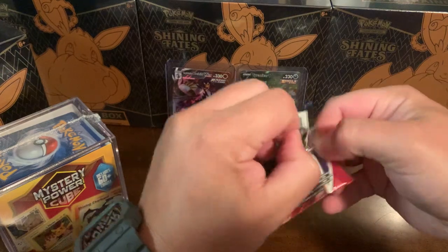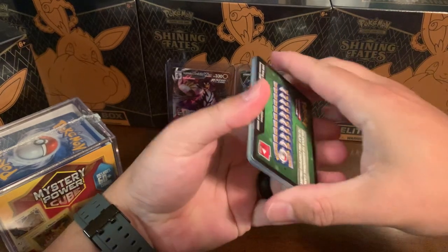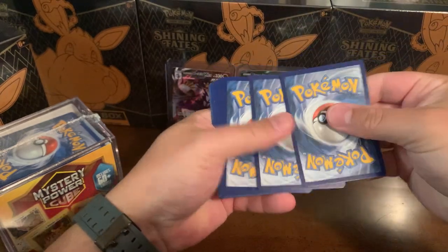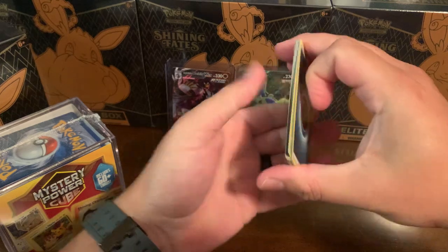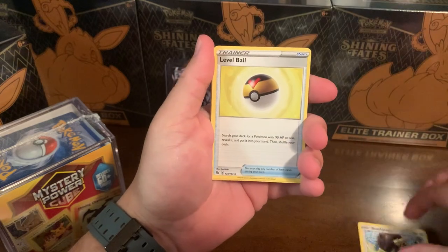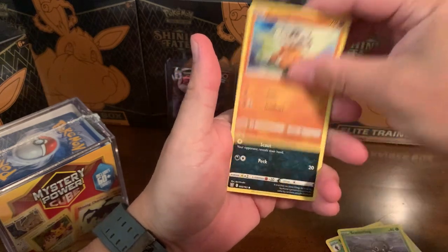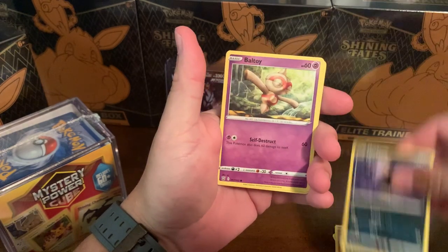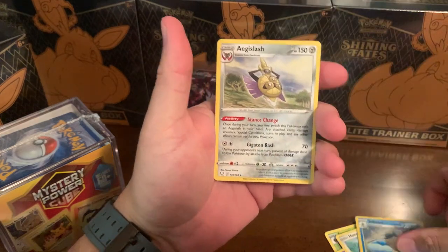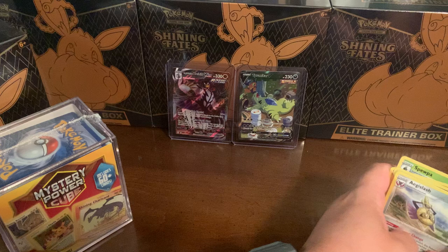Been appreciating everybody watching so far, it's been a ton of fun and we have been pulling some decent stuff. So let's see if we can keep the streak going. All right - Metal Energy, Level Ball, Spupa, Scatterbug, Cubone, Murkrow, Ball Toy, Haunted Edge, a Reverse Jellicent, and an Aegislash. So not much there.